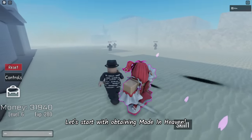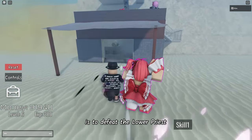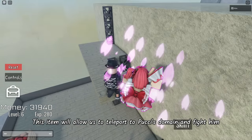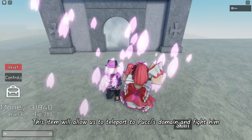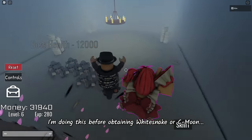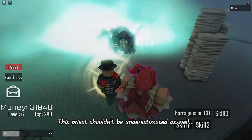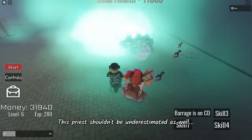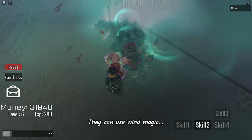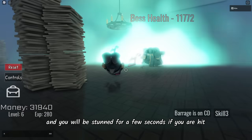Let's start with obtaining Maiden Heaven. The first thing we need to do is to defeat the lower priest. He will drop a crescent talisman upon death. This item will allow us to teleport to Poochi's domain and fight him. I'm doing this before obtaining Whitesnake or C-Moon because I don't have a storage disc to store them. This priest shouldn't be underestimated — he has many followers around him masking his location. They can use wind magic and you will be stunned for a few seconds if you are hit.